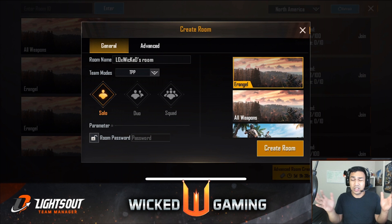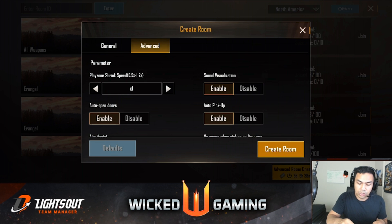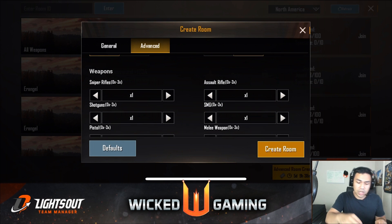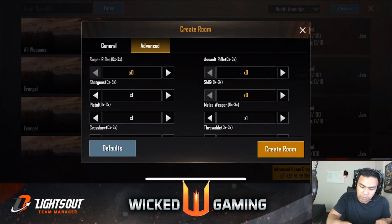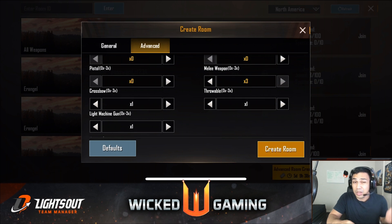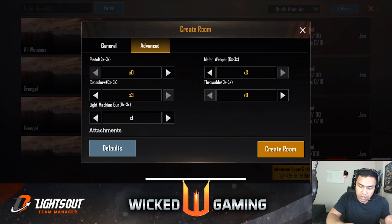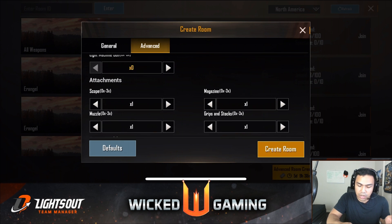On the left of the normal room creation there's advanced room creation. Hit on that — it has a similar layout to create a room, but go down to the advanced section. Here you can increase the speed of the blue zone, the play zone, and mess with other settings. If you want crossbows only, take snipers, assault rifles, SMGs, shotguns, pistols, and LMGs down to zero. I increase melee weapons and add more crossbow loot so more players get a chance to pick it up.